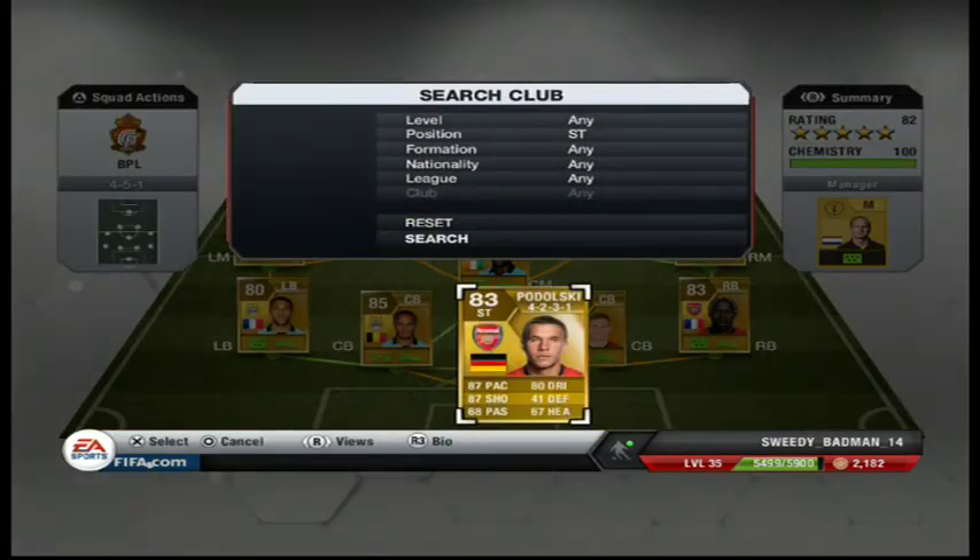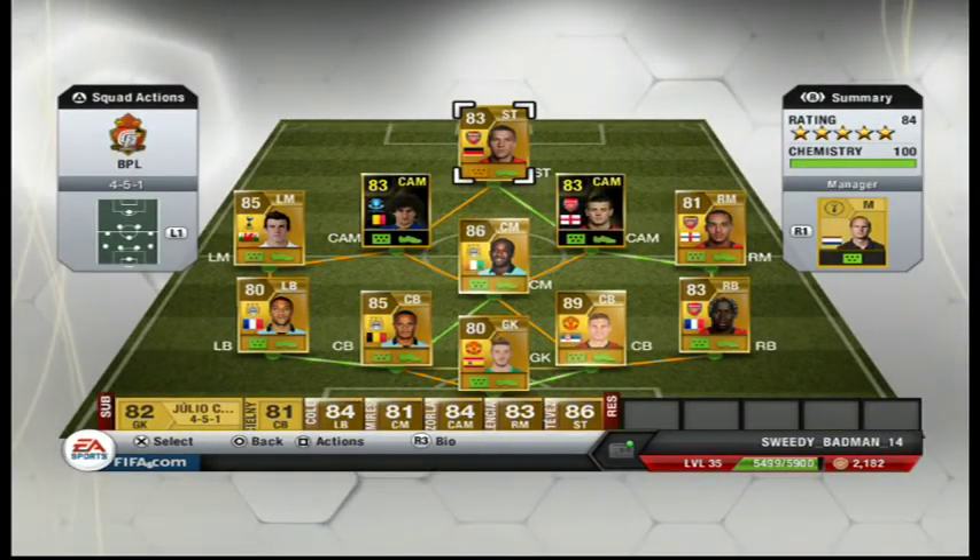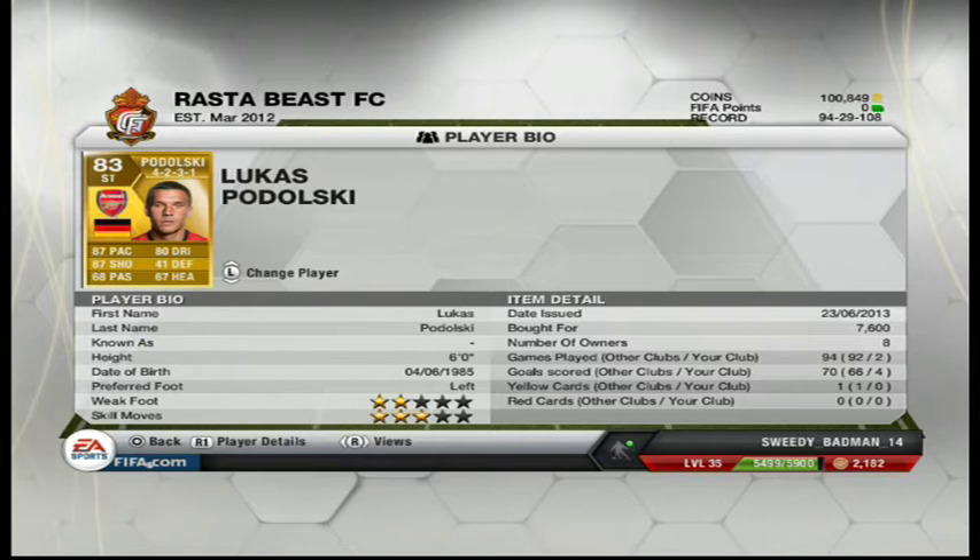Up front: Lukas Podolski. I had to get him in a 4-2-3-1 because I've known a 4-5-1. His pace is immense, he is overpowered, his shooting is unbelievable. He scored a hat trick — he's done exactly the same as Walcott. He's the most amazing player.